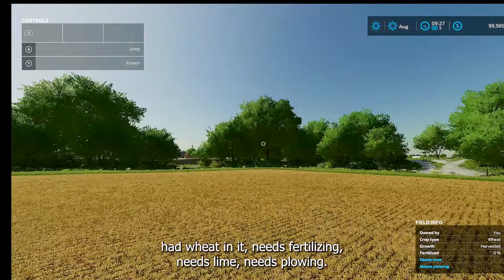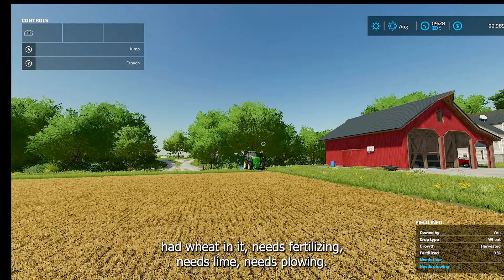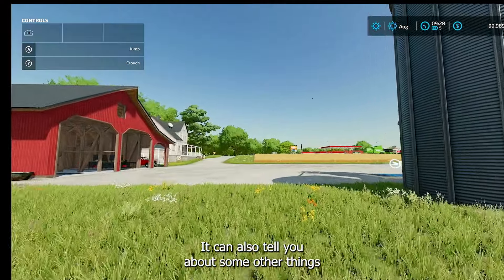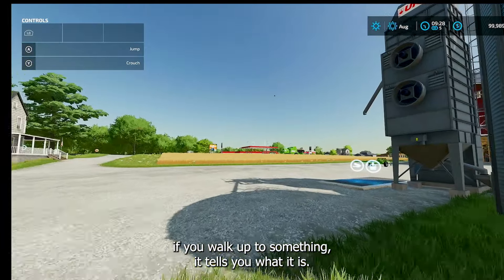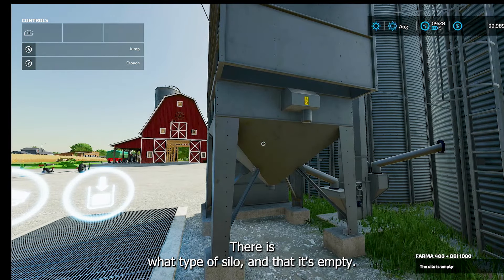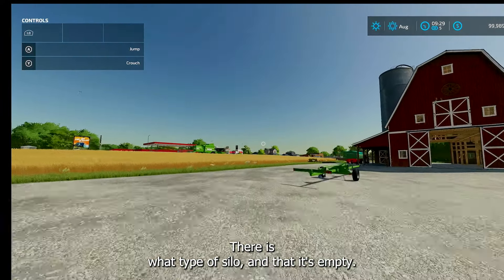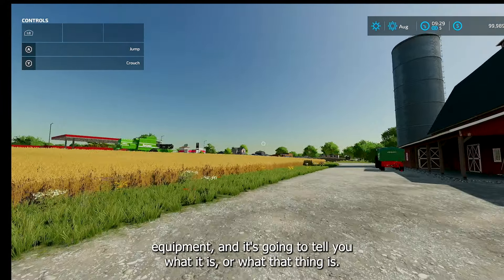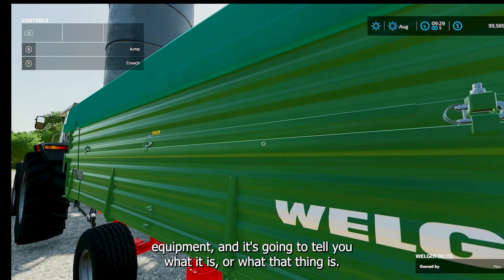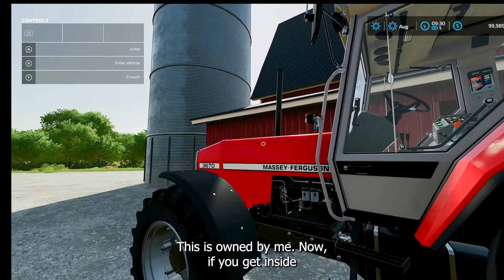This one is harvested, had wheat in it, needs fertilized, needs lime, needs plowing — so that's on the bottom right. It can also tell you about some other things. If you walk up to something, it tells you what it is. There's the type of silo and that it's empty. You can go to a piece of equipment, and it's going to tell you what it is or what that thing is — it's owned by me.